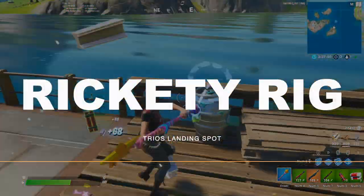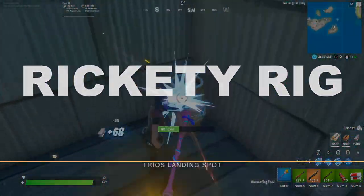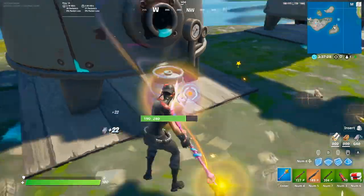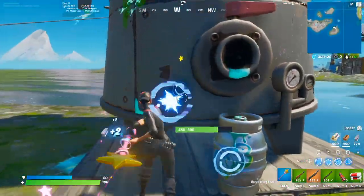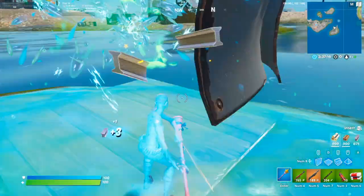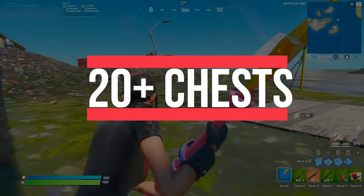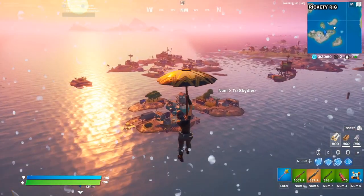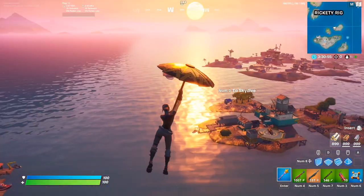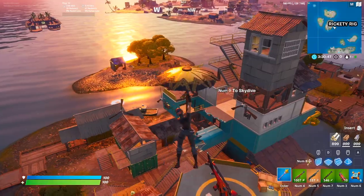For a trio spot we have the Reiki Rig, and on the scale of how many people go here, usually one team in trios will come here almost every match so it's pretty uncontested — but if you're confident as a trio it should be a pretty easy fight off spawn. This place has a reboot van, a ton of chests, a ton of ammo boxes, fishing spots, and so much slurp juice. It is absolutely crazy.